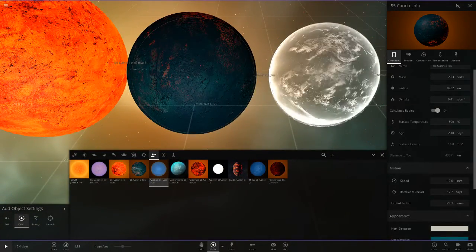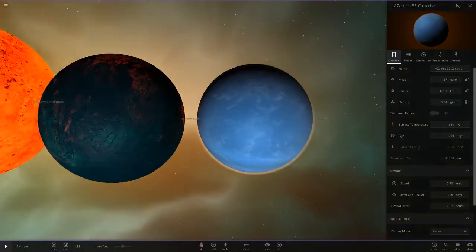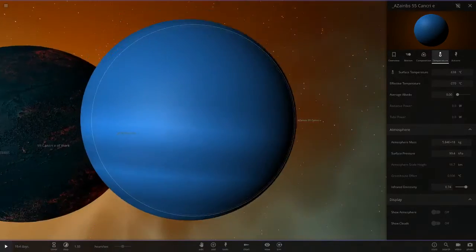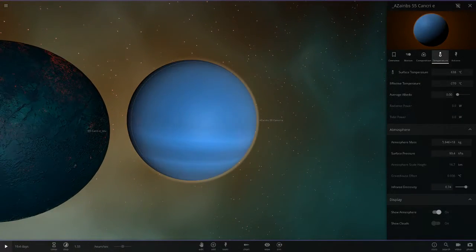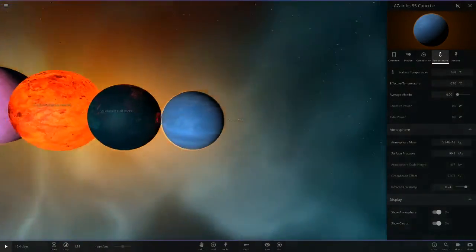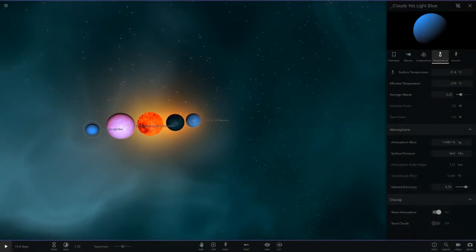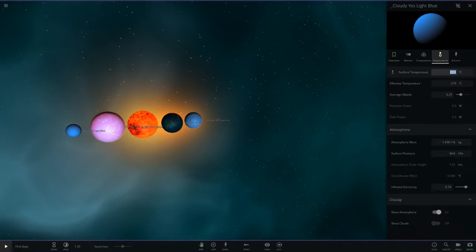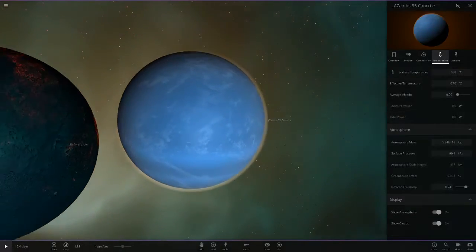Next up we've got Zane B's one. His one's actually looking a little similar to mine, but it looks like he's got a gas giant texture on a rocky planet, with some clouds and atmosphere to it as well. Looking very very nice — that's pretty similar to mine actually. I tried turning mine up to compare but it doesn't really do anything.